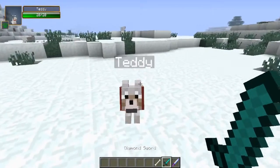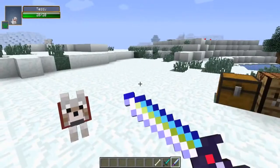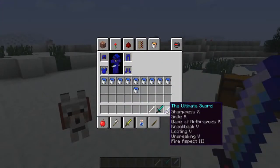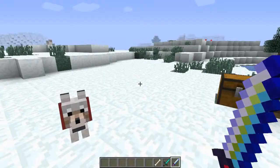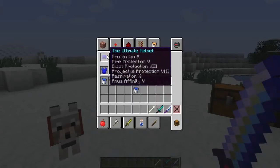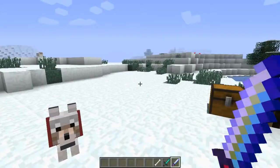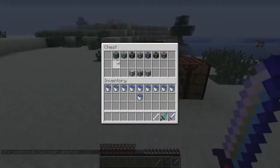I've got a diamond sword and damage indicators on the top left to see how much damage I'm doing and how much health the bosses have. I also have the Ultimate Sword — Sharpness X, Bane of Arthropods X, Knockback 4, Looting 5, Unbreaking 5, Fire Aspect 3 — and Ultimate Armor with maximum enchantments. I'm doing this in survival mode to see if it can actually be done.